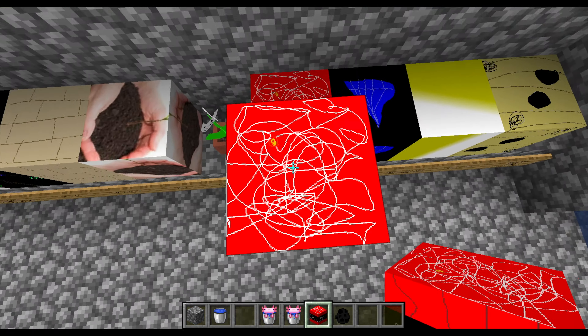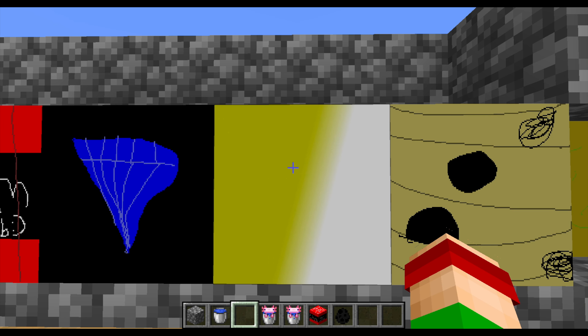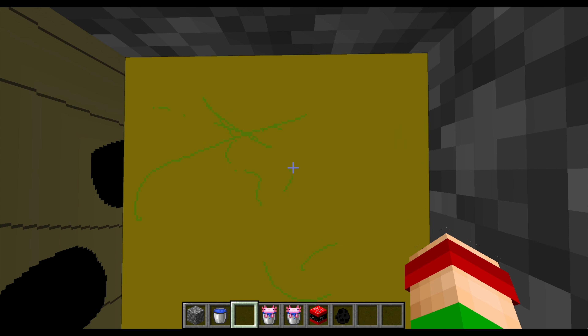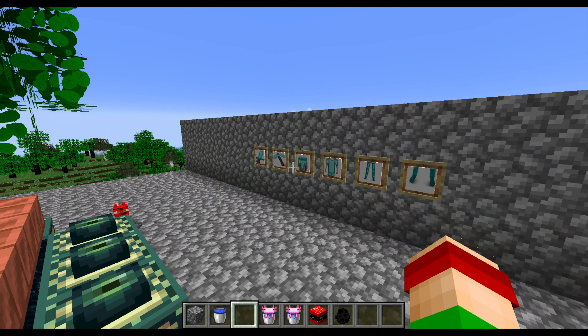TNT — a big explosion. Diamond block — a block with diamonds. Yellow glazed terracotta — dunno what I was thinking. Bee nest — that's it. Last and definitely least: it's a window, it's glass, it's even more stuff. I was too lazy to make a texture for all of those things.